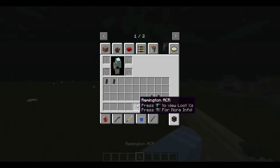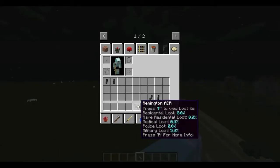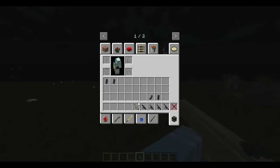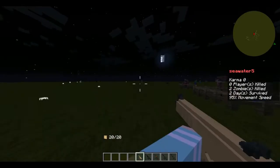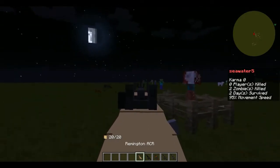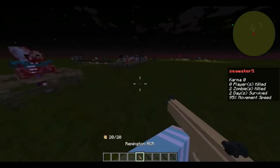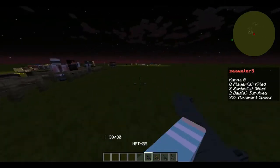The Remington ACR is one of my favorite guns too. It has two firing modes and its stats are right here — pretty low damage, low fire rate, and decently high recoil, which I like because I can get double kills with it.